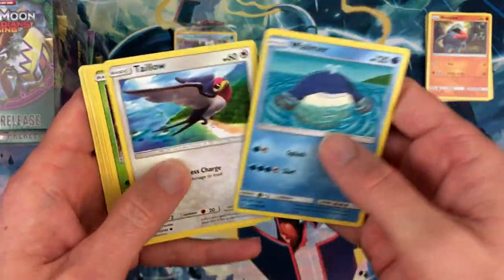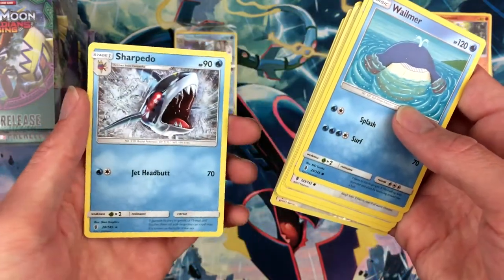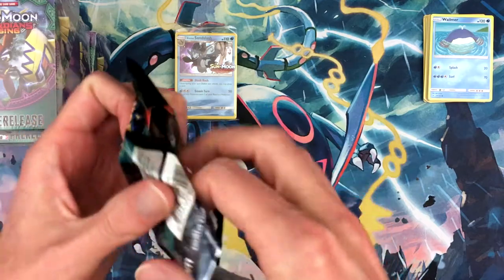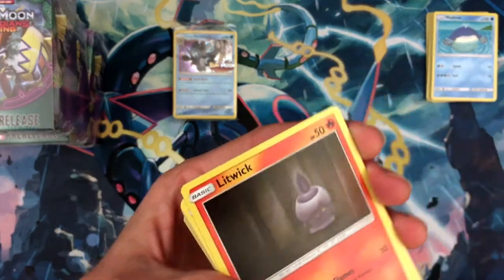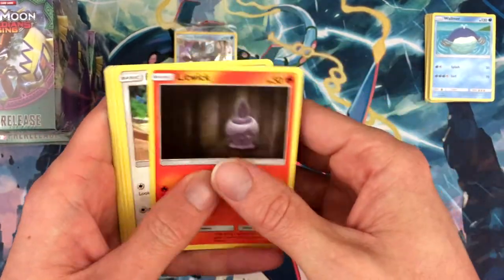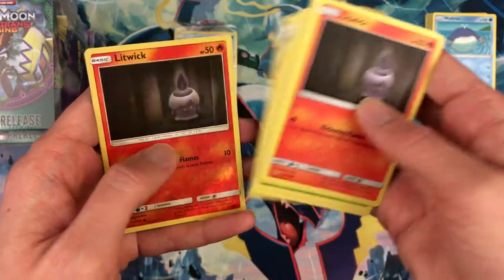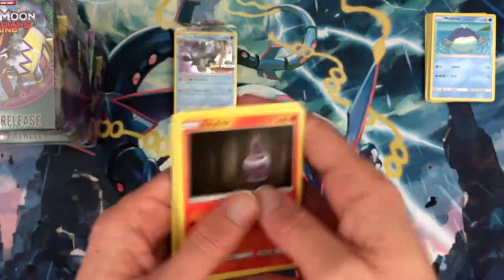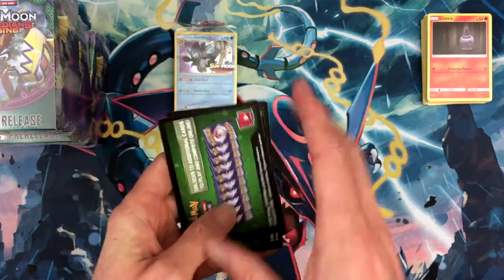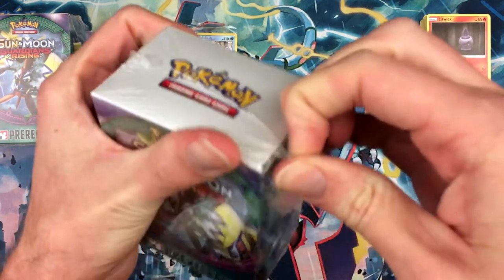Third pack: Taillow, Castform, Nosepass, Water Energy, Watchog, Glaceon, Watchog, Footprint, and a Sharpedo as the rare. Last pack: Litwick, Patrat, Roggenrola, Geodude, Gligar, Bellsprout, Fairy Energy, Glaceon, Holla, Graveler, Litwick, and an Oricorio. So nothing great out of this first pre-release kit — oddly enough got four green codes, so that was no bueno. But we have three more kits to open.